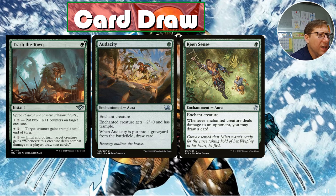Keen Sense — for one green, enchanted creature: whenever this creature deals combat damage to a player, you may draw a card. It's okay, but I took it out — it was over three dollars and there are other cards in the deck that do the same thing cheaper. On Wolverine you'd be triggering every turn, so drawing a card plus whatever else is probably going to keep you in a good place.